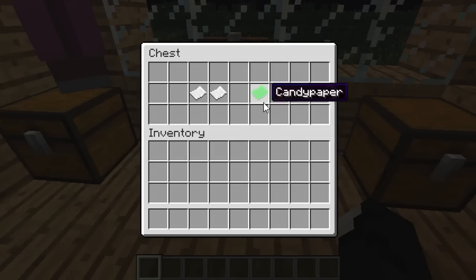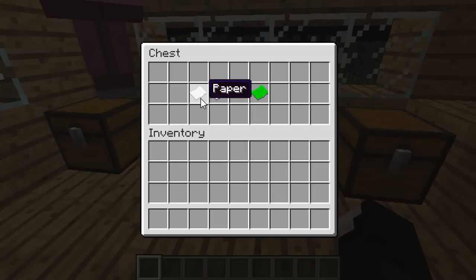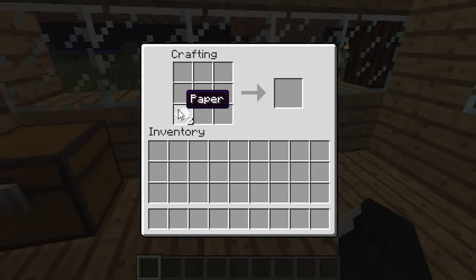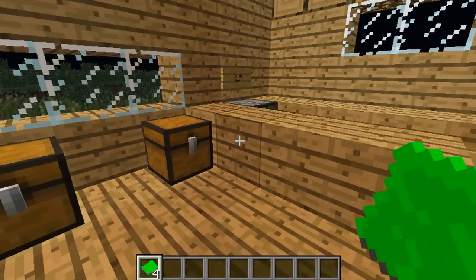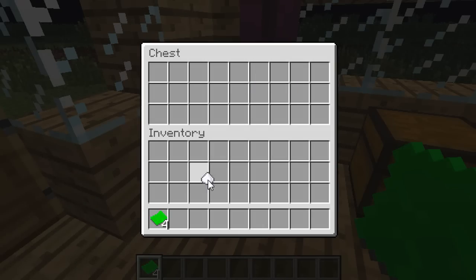First off, you're going to need some candy paper to wrap around your beautiful candies. What you use is two bits of paper, and when you put them into a crafting bench in any kind of way, you get candy paper — you actually get four of them. So if I go over to this crafting bench here, I'll just put it in any way, shape, or form and you'll get four bits of candy paper.